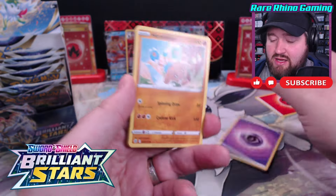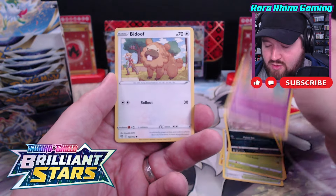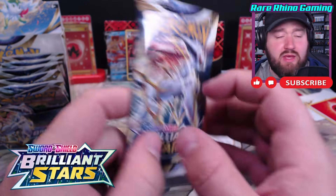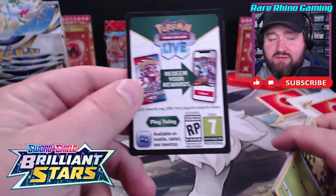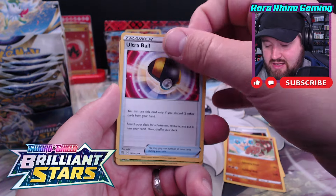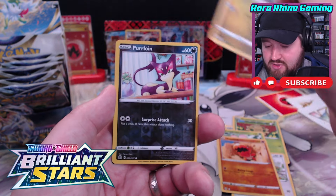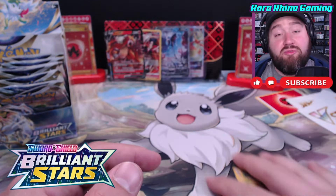It's a Psychic Energy - I don't think we're getting anything out of this pack either. Crawdant, Execute, Grimer, Clefairy, Bidoof, Electabuzz, a Blunder Policy. Booster boxes - these are fantastic, you gotta love how many cards you get. There's a V-Star and I think this might be a miss. Ultra Ball, Shroomish, Starly. You gotta love these packs, but they don't always gotta love you back. Hey, an Entei V! I'll take an Entei V - any hit is helpful.